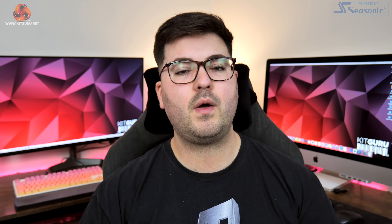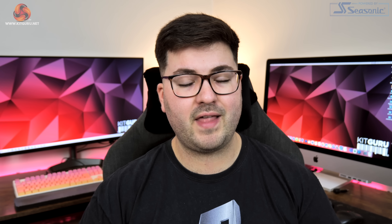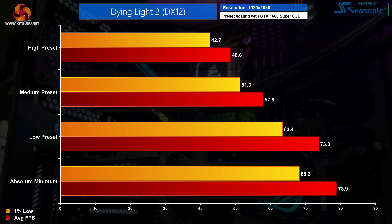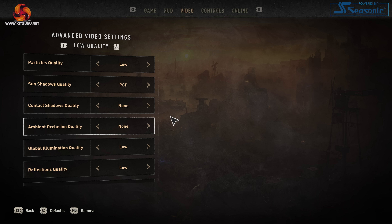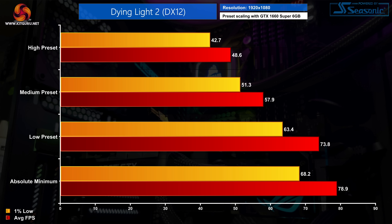That does it for our look at high settings. Looking at preset scaling, here we compare low, medium and high settings on a GTX 1660 Super at 1080p. I've also added what I call the bare minimum settings, as the low preset doesn't turn everything down as low as it will go — contact shadows and ambient occlusion can be disabled entirely, though the performance gains are marginal over the low preset. Dropping from high to medium wins back 19% extra performance, and dropping from medium to low boosts frame rates by another 27%. Overall Dying Light 2 doesn't seem massively scalable.